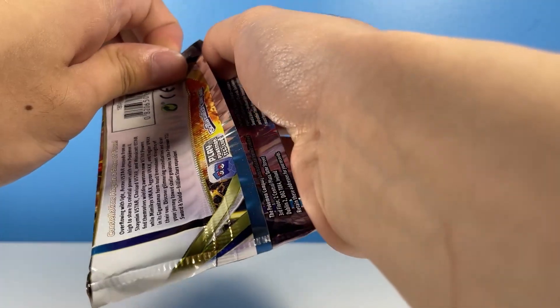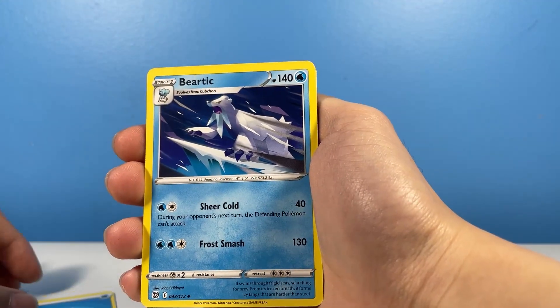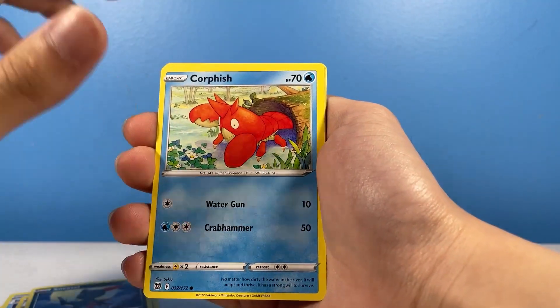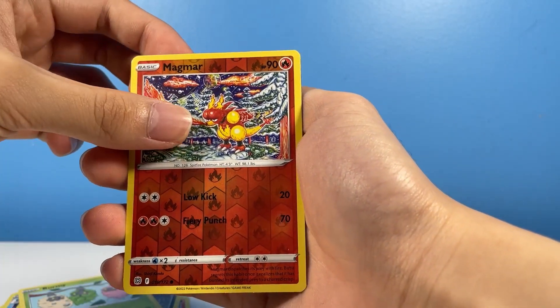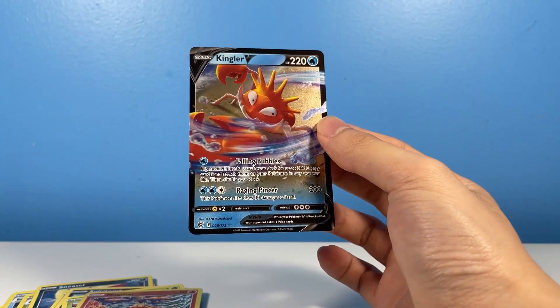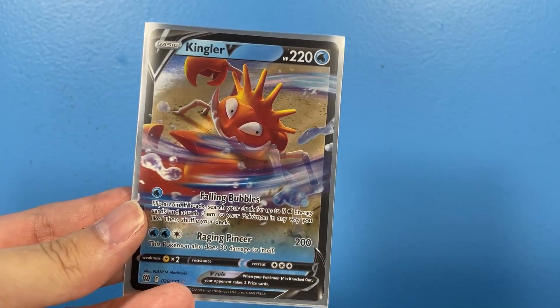It seemed the box didn't like that because it really threw a fight when I tried to open this last pack — it was stubborn, it didn't want to open at all. But your boy had to eventually get that pack open to see who's the true winner of this match. The final card is a Kingler V, which means I defeated the box. GG. Good game. Hope you guys enjoyed the video — if you did, please like, comment, and subscribe. I love Pokemon cards, so I'll probably do more anyway. I'll see you all later. Bye.